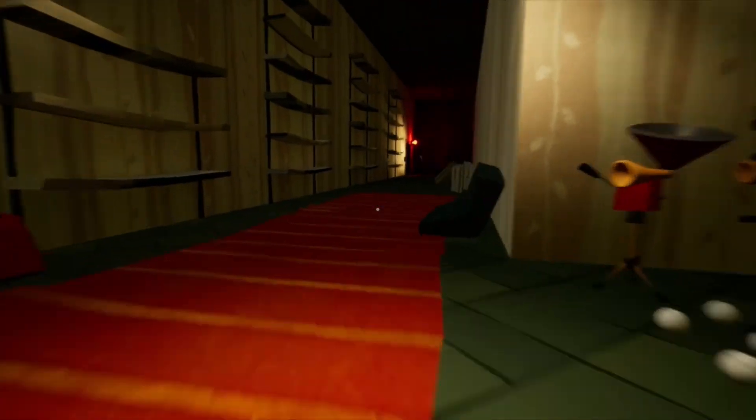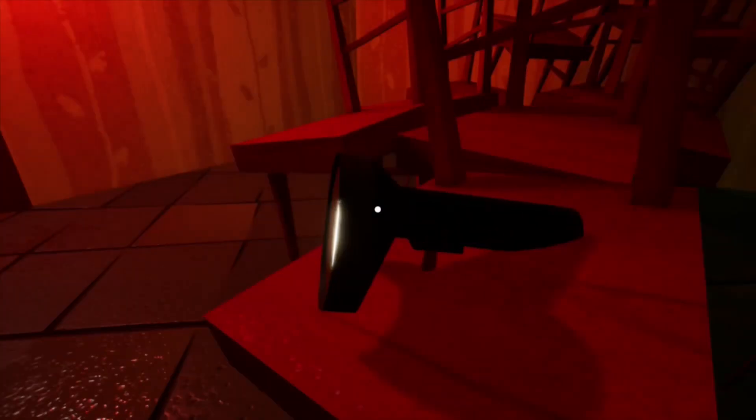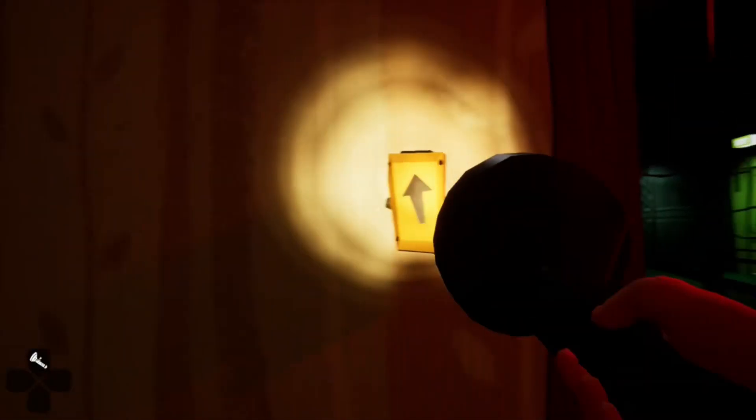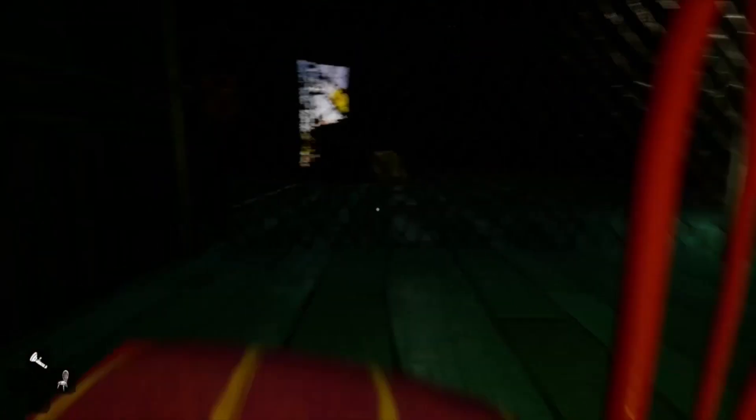Now what we want to do is follow this path and grab the flashlight, so that we have one item that isn't flooding our inventory or taking up the entire screen. Let's go. Now we're going to move this chair.